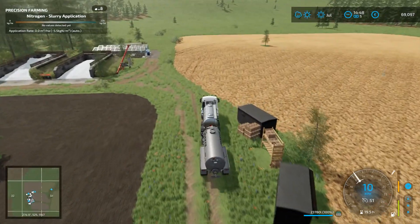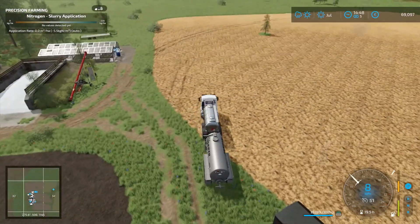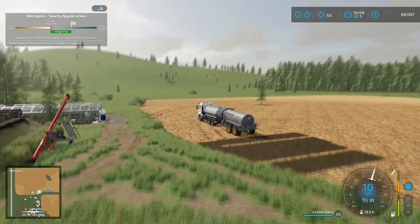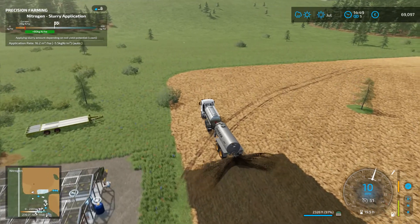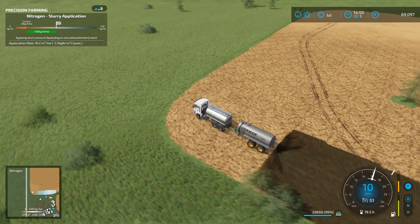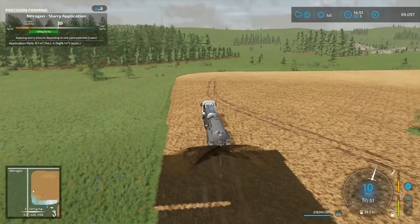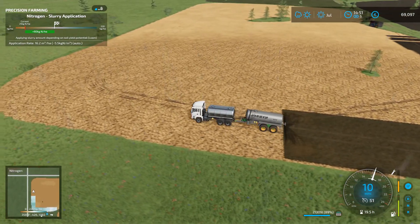All right, we are back now and as you can tell from that rumble of thunder and the wetness on the screen there, it has started raining. So we are going to get this done as quick as we can before it gets too bad. Now, as you can see there, the minimap feature is now available - that came back with precision farming as it was in FS19, which is very, very good. I'm very happy for that. So we are going to go all around this field and get at least one coat of digestate on it.